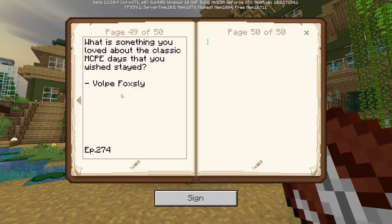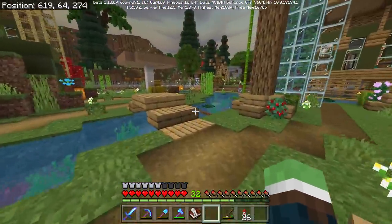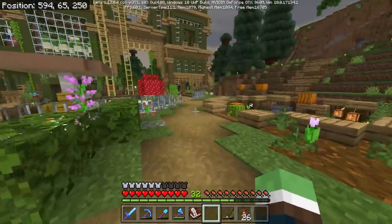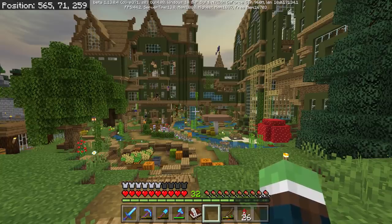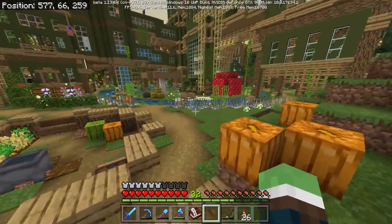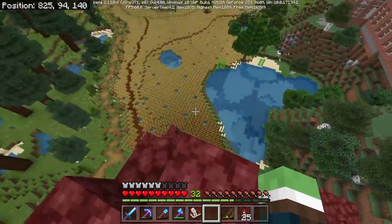Today's common question of the day comes from Vulp Fox Sly: 'What is something you loved about the classic MCPE days that you wish stayed?' This is such a great question because I think about it all the time. Not exactly what I wish stayed, but just how Pocket Edition was so fun. I think it was so fun for me because it was the first version of Minecraft that I could actually record. The nether reactor is one thing I wish would have stayed. We're going to look for Duke while I talk about this — that thing right there that a lot of you probably don't know about, but that was the nether in Pocket Edition days.